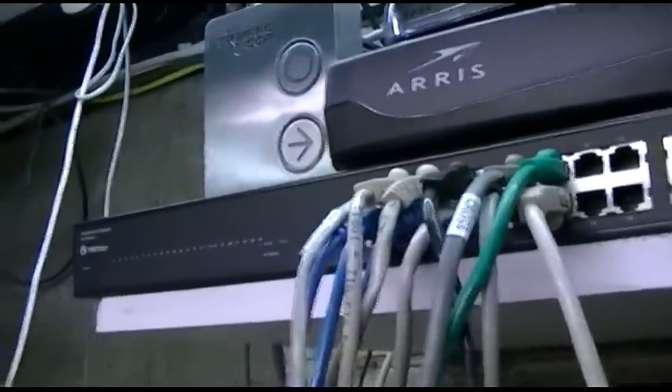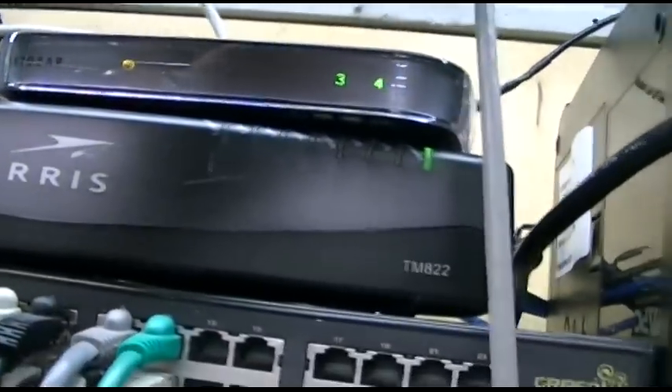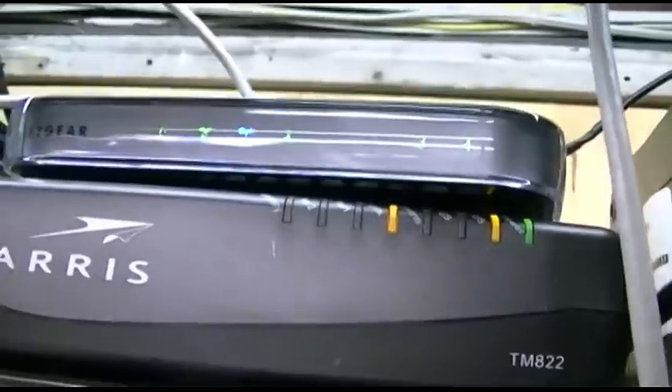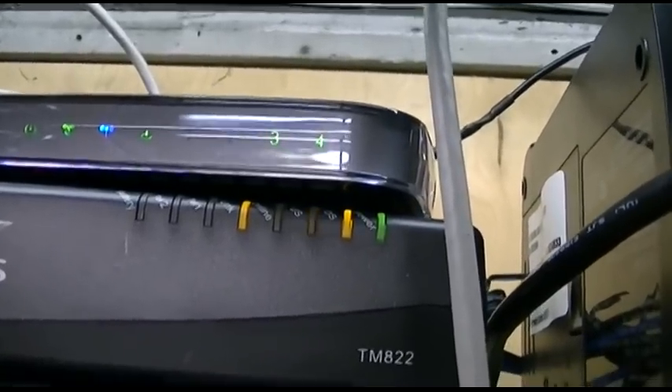Everything's in. Power up the network. We've got lights, we've got blinkings. We have a link on 3 and 4, which I think is correct. The router is too shiny to show anything, and it's showing a yellow power light. We do not have connectivity yet — we are waiting. We now have a green light here, and a green light, and a blue light, and more green lights. With any luck we'll actually get connectivity. I see things blinking.